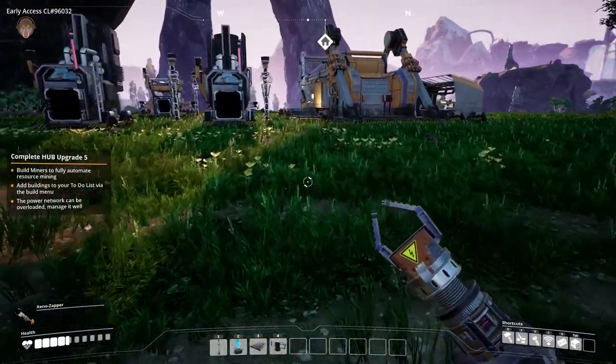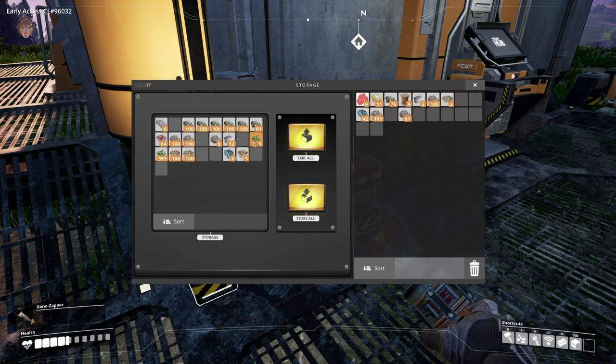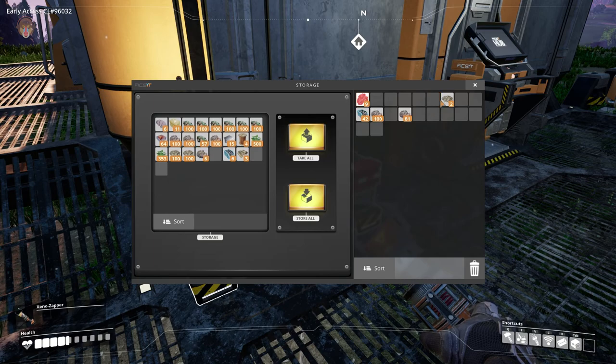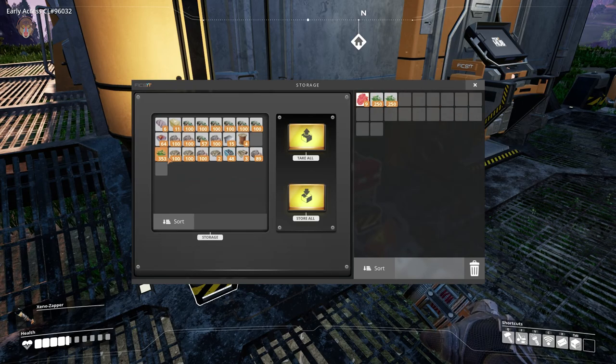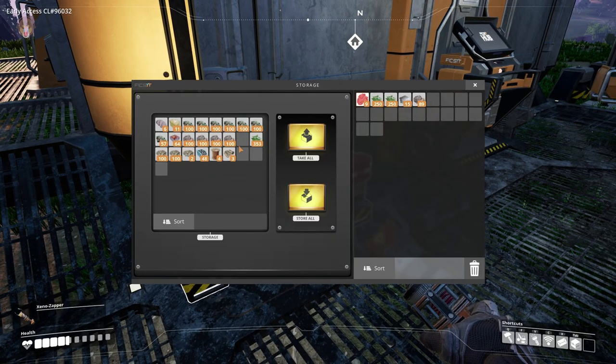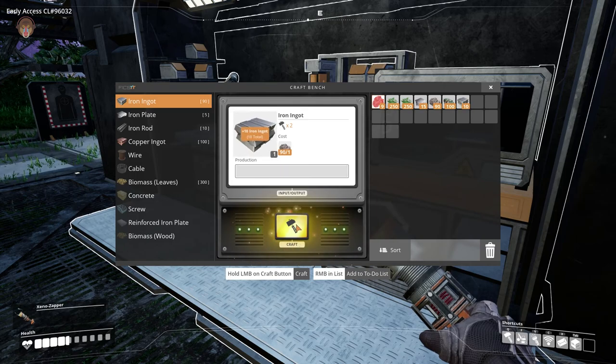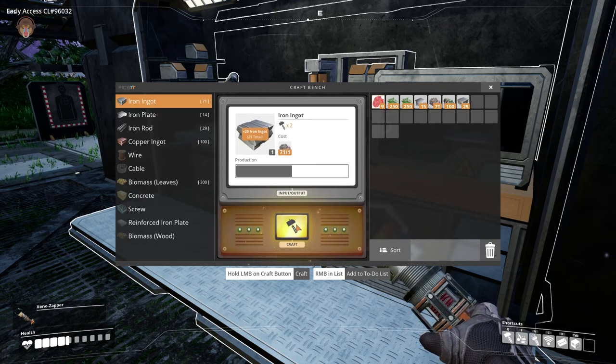We have three iron plates — we're gonna need the steel plates and cable. Let's go ahead and put these guys back. We need to right-click to split it. We need some iron ore — let's grab some. Let's sort this — our iron ore and also copper. There we go, just grab a stack like that.